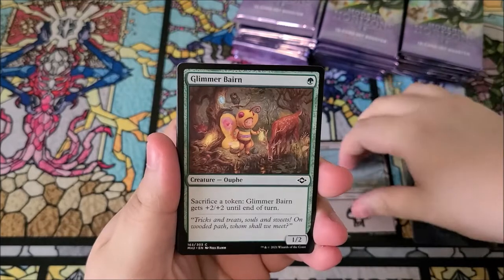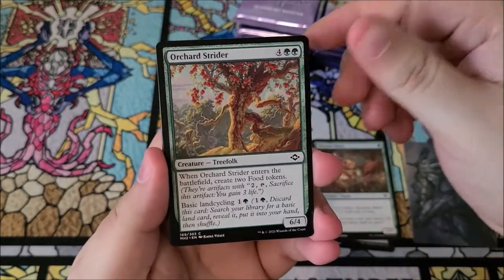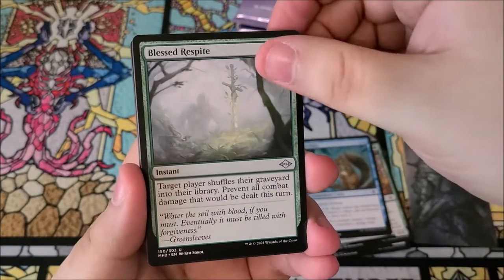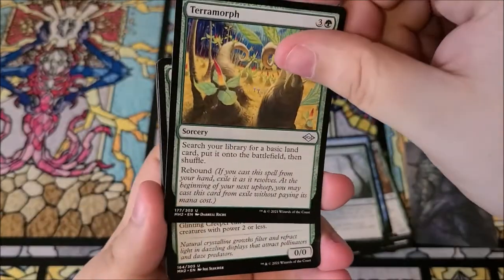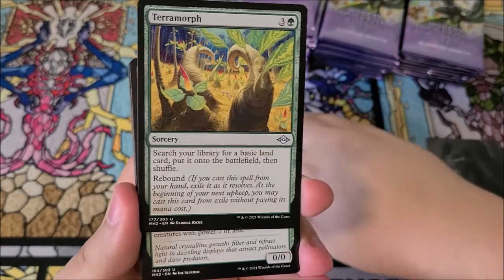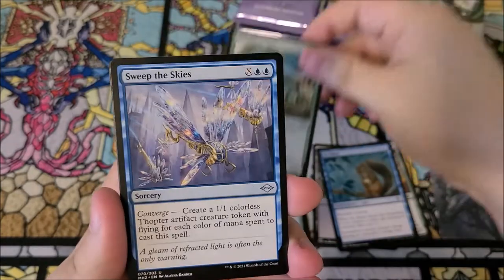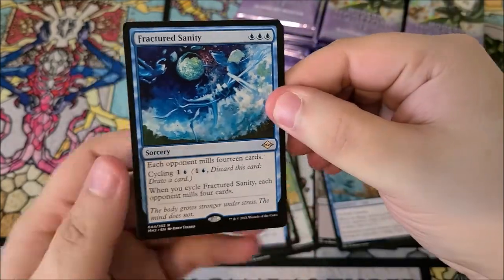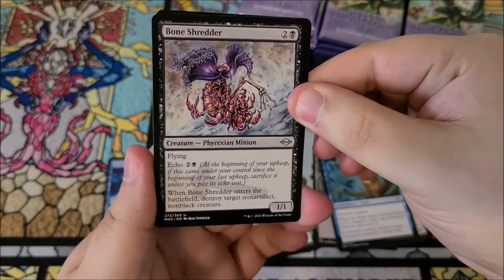Alright, so far so good. We got glimmer bairn, orchard striker — that's so shiny. We got blessed respite, terror morph. This is uncommon already. And fractured sanity is our first rare. Okay, we have bone shredder, which is interesting that it's an uncommon.